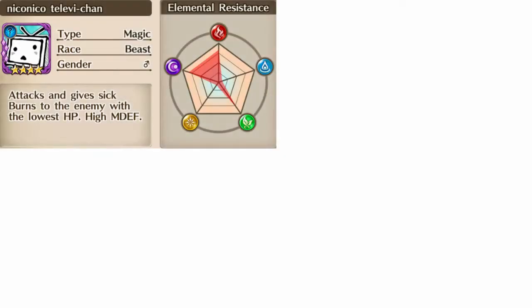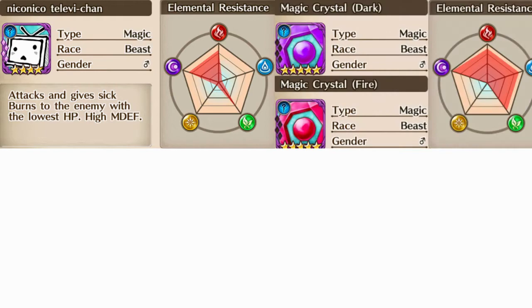NikoNiko is a grounded beast mage that has a high affinity towards the fire, dark and earth elements with a very weak resistance towards water and light. As you climb the difficulty of NikoNiko you'll notice that he's accompanied by either one or two sets of magic crystals. The first set is the dark crystal, and the second set is the fire crystals.